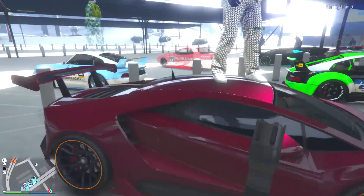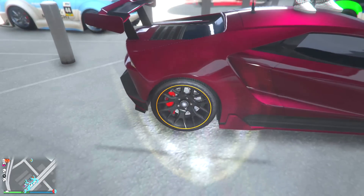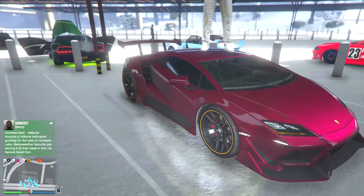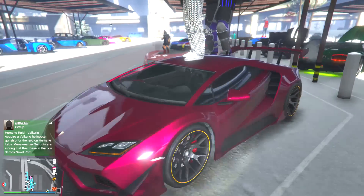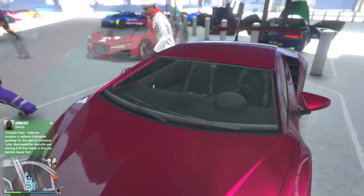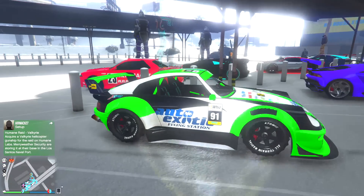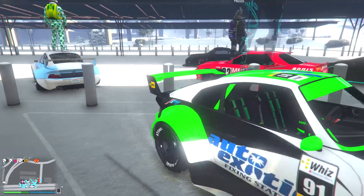We got this dude's Tempesta — I love this paint job. I'm not sure how I'm feeling about those rims though. The paint job looks really nice — that pinkish purplish with a super good shine — but I feel like the rims don't really match it that well.